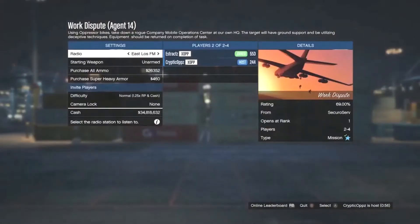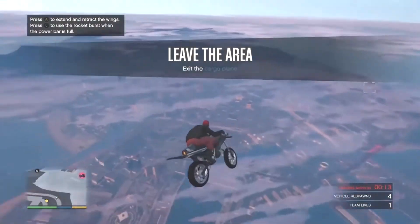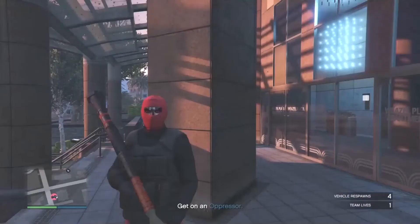Once you go ahead and join your friend on the Work Dispute job, just have your friend go ahead and start the job. Whenever you load in, you guys will see that you spawn in a plane and you guys are wearing the red joggers. Now you guys can just go ahead and head to your apartment.